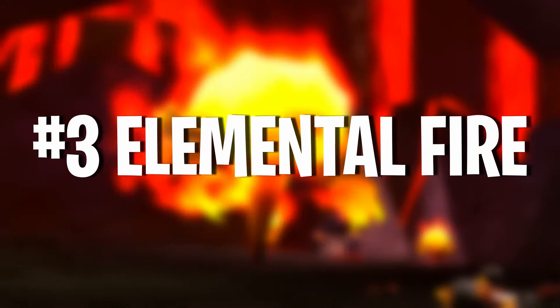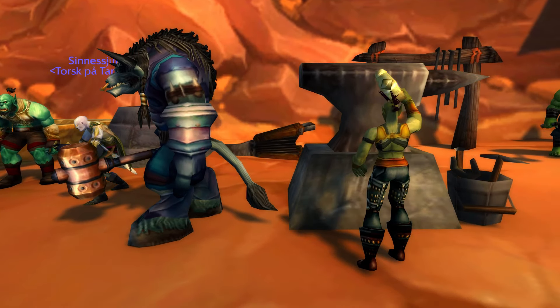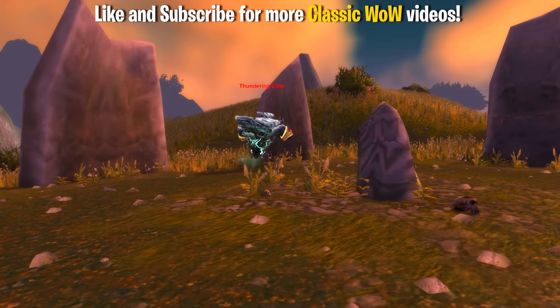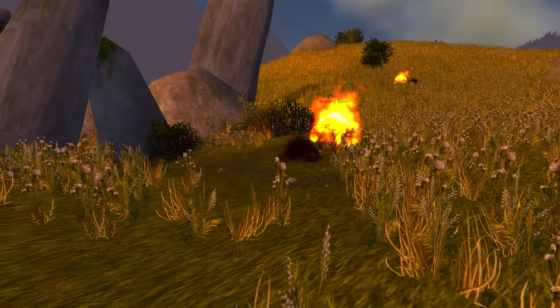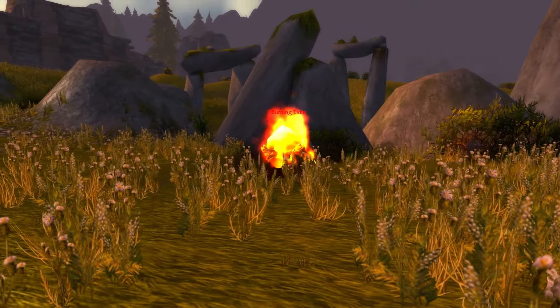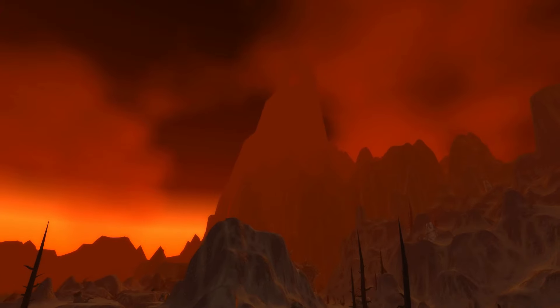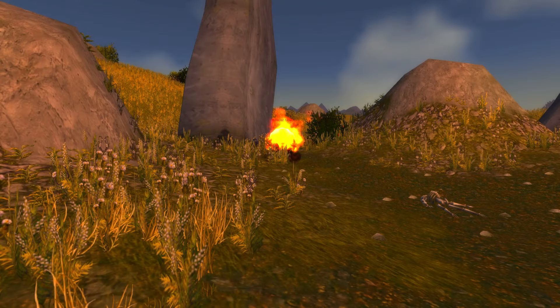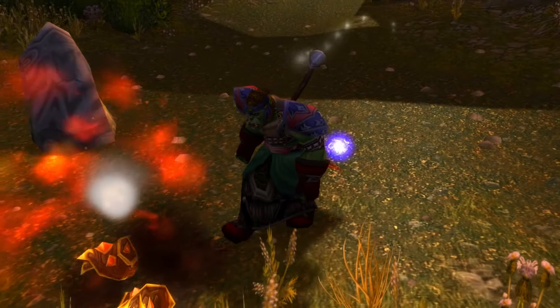Number 3 on this list is Elemental Fire. In Classic WoW there are recipes that use Elementals — items dropped by Elemental NPCs. Right now the most expensive Elemental you can get is Elemental Fire, which drops from Fire Elementals. The problem is the vast majority of Fire Elementals are inside high-level dungeons and raids such as Blackrock Depths and Molten Core. However, there are some low-level Fire Elementals in the open world, and the most consistent way to farm Elemental Fires is in Arathi Highlands.